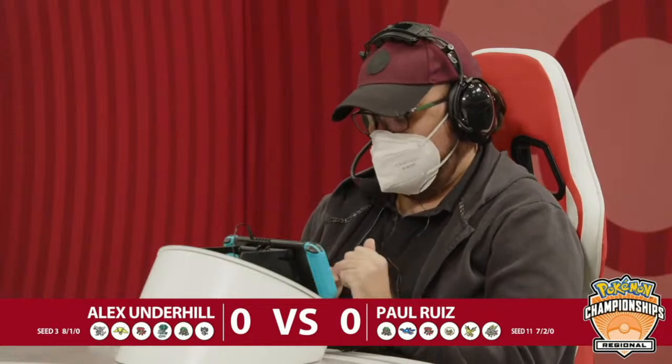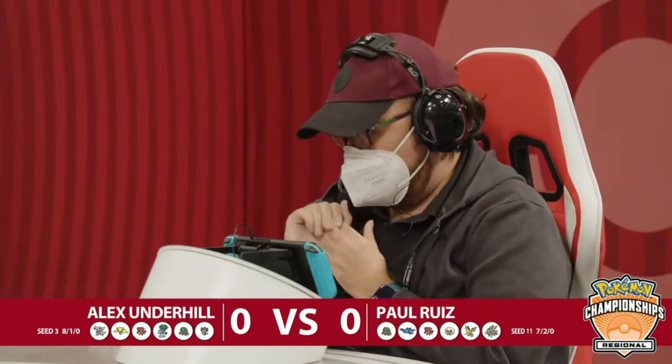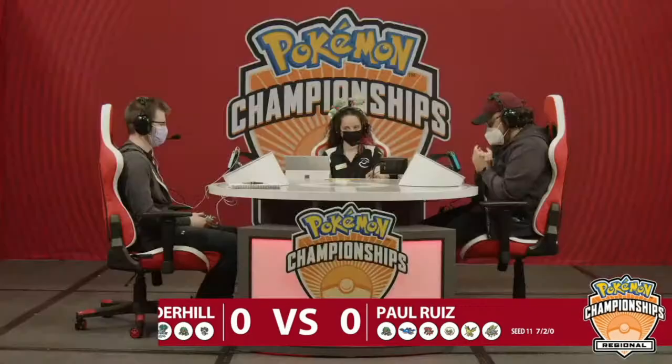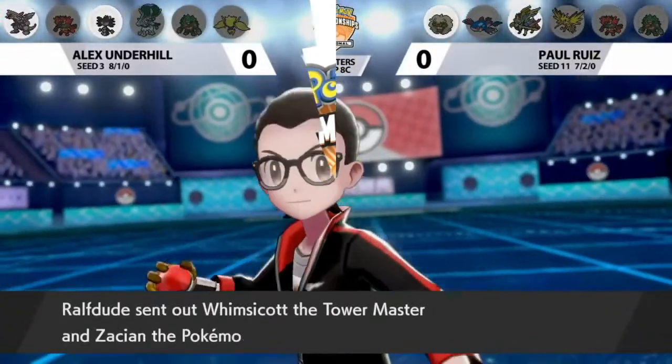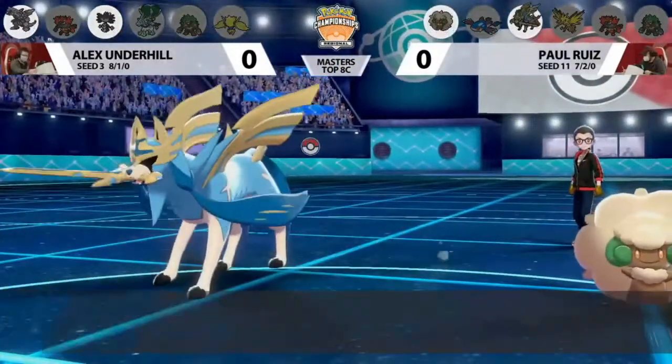If Alex uses Palkia with Regielecki and uses Electraweb for speed control to get Palkia the advantages it needs, Paul is going to be in a really tough position. Alex has multiple avenues to victory: either setting up Trick Room and using slow Pokemon, or having Regielecki Electraweb the other side of the field to slow down Paul's team.